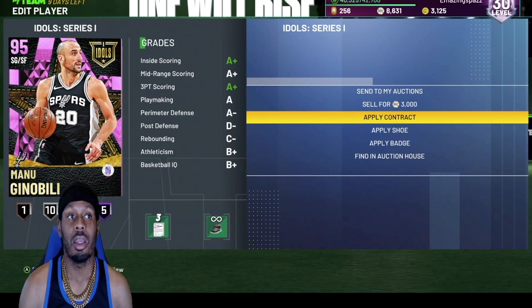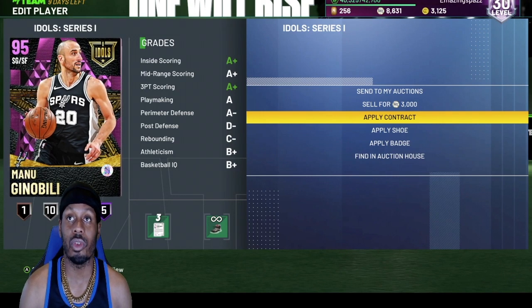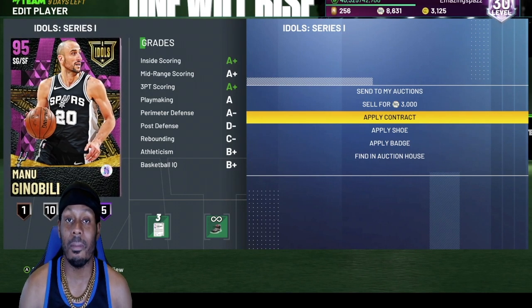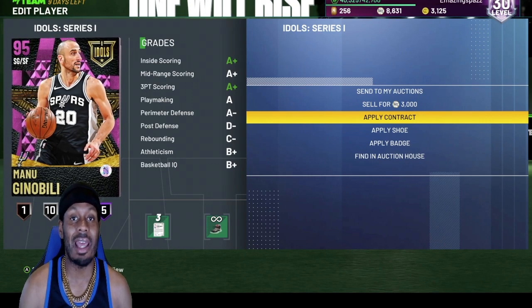Manu Ginobili. He has every badge in the world. Look how many badges I got on this man — I got 20 gold badges and five Hall of Fame, and it could keep going. You could badge this card up. If I'm not mistaken, you could put every badge on this man right here. He's top eight, but if you badge him up, he could be top five. But it's so many good cards right now. Manu Ginobili is definitely a top-eight card you got to have in your lineup.